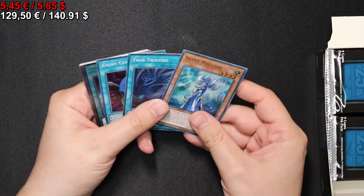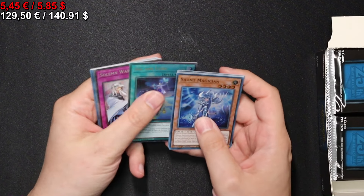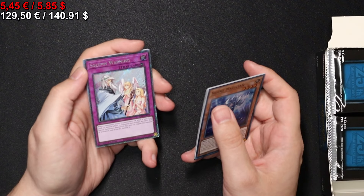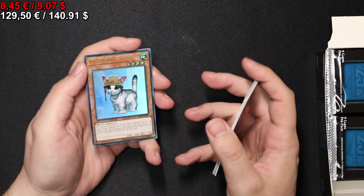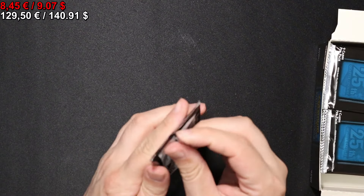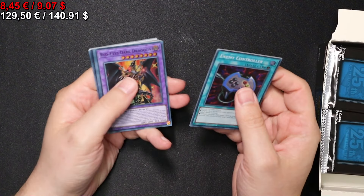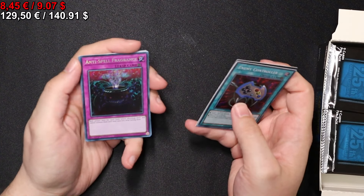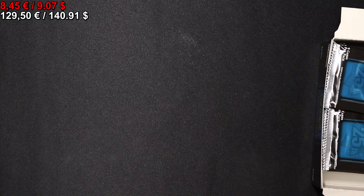Onto the next one we go. I see something shiny — an Ultimate Soul and Luna. A Prismatic Solemn Warning. Access Code Talker Secret Rare. Very nice, even for the price, though it's probably even worse now. The price development on this is always very interesting the first few weeks after release. A Polymerization in the Ultimate Rare treatment, Anti-Spell Fragrance Secret Rare, and Cosmic Cyclone as well. And that's it here.